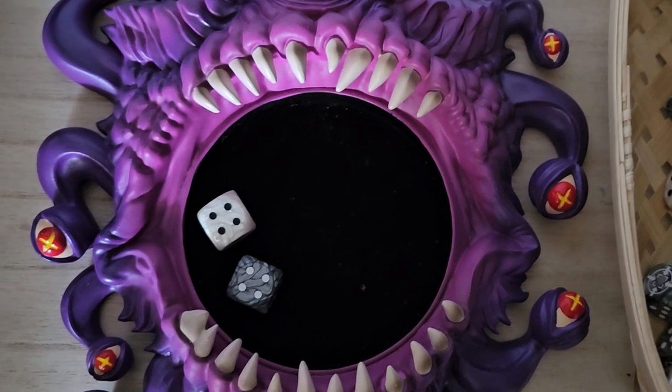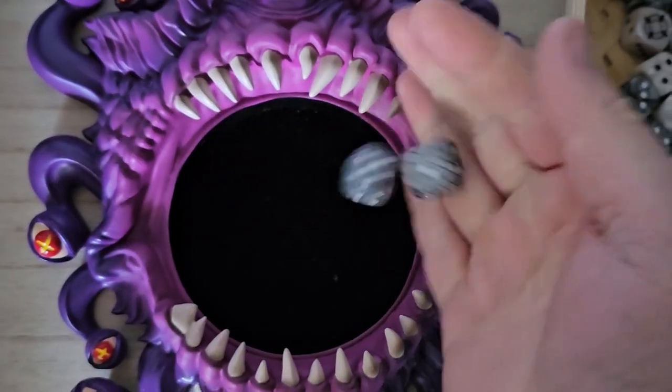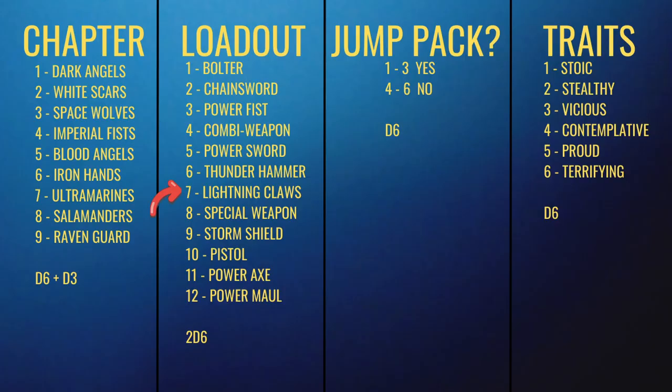Let's roll for the chapter. That's a 6, so... Ironhands. Now to roll for the loadout — 7. Probably the most common number, and that's lightning claws. Easy peasy.